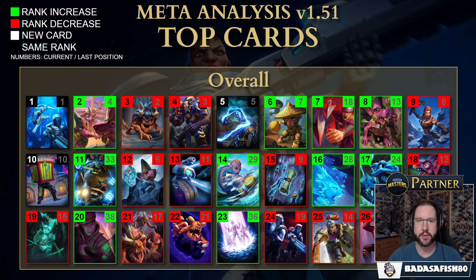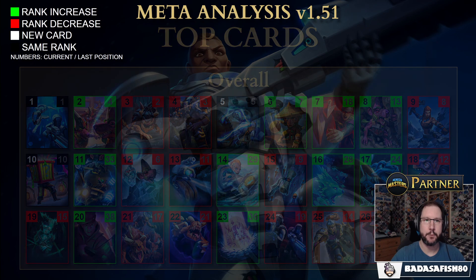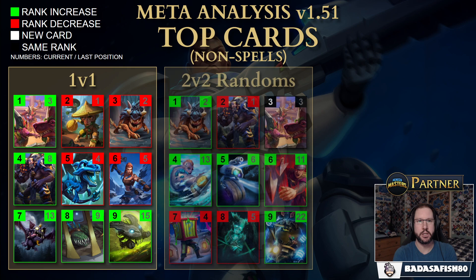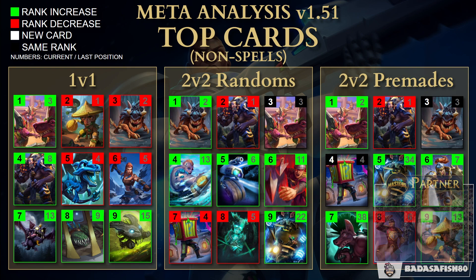Let's break down the cards further and look at them in their different game modes. In solos, the top cards are the Scrap Pack, Bouncebury Flingers, Elite Swarmer, and Cleaver — really strong cards, no real surprises. Looking at what increased the most: Scrap Pack had a big increase in play rate, along with Tantrum Throwers, Boomer, Squire Puff, and Cleaver. Cleaver was already strong — it's gone up from 8th to 4th.